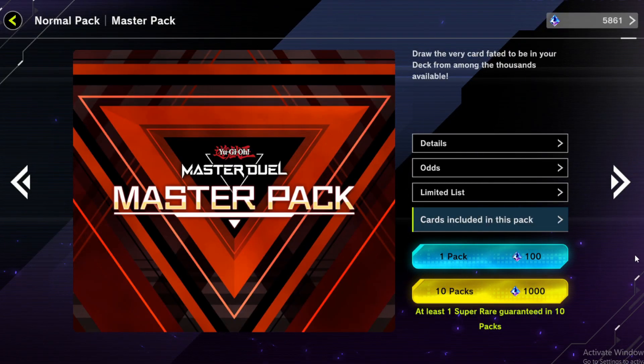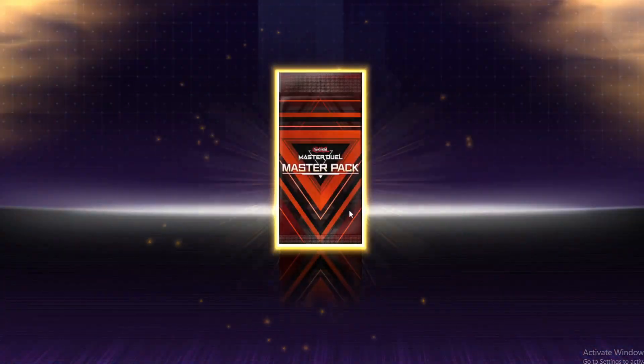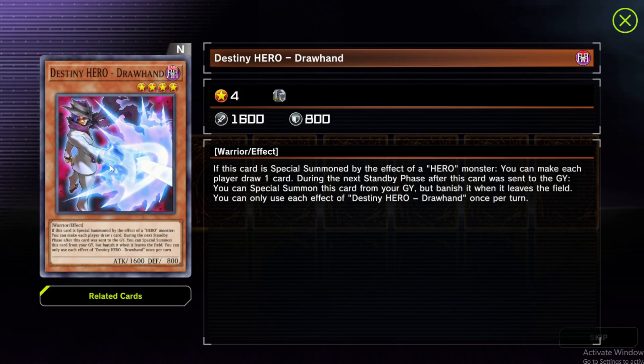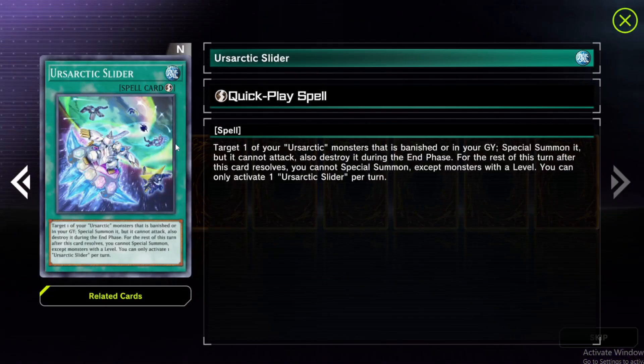Hey everyone, welcome back to the Masochist Challenge. We're going to start off this episode by opening our Master Pack that we won last episode. Another Golden Pack — hopefully we get something good. A Destiny Hero Draw Hand. We don't really have heroes right now, so it's not really a big thing.